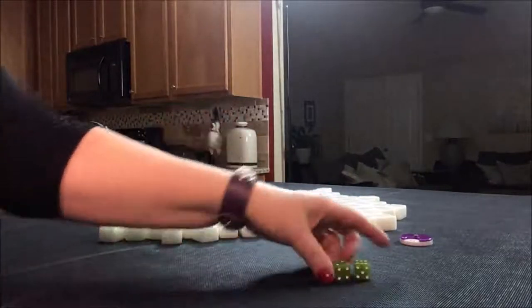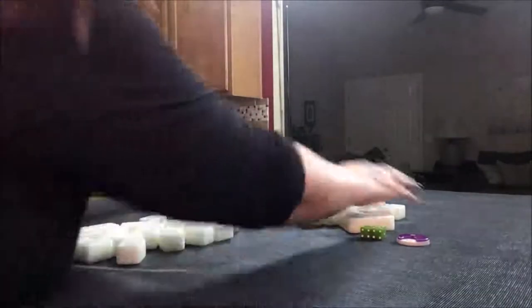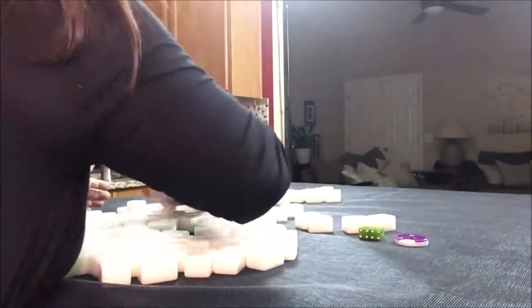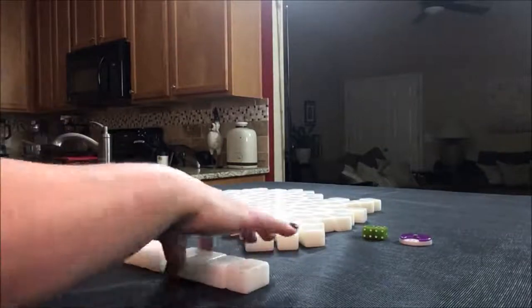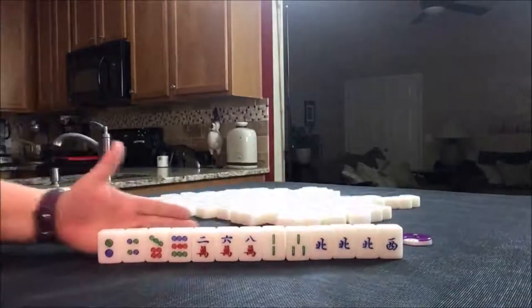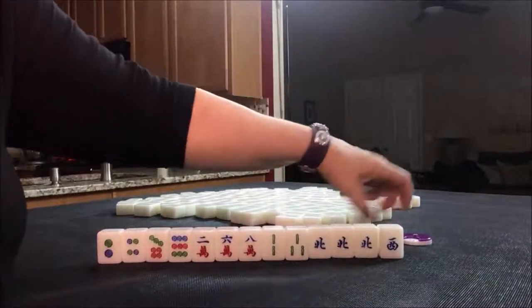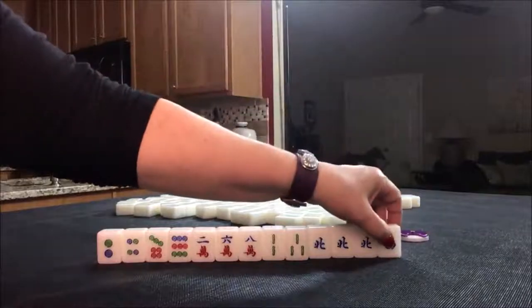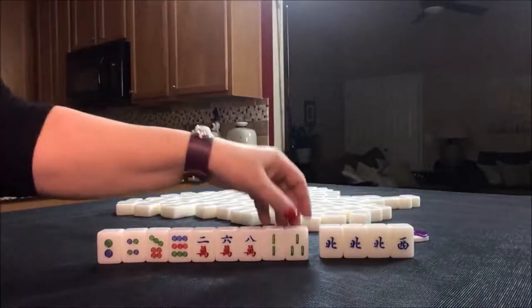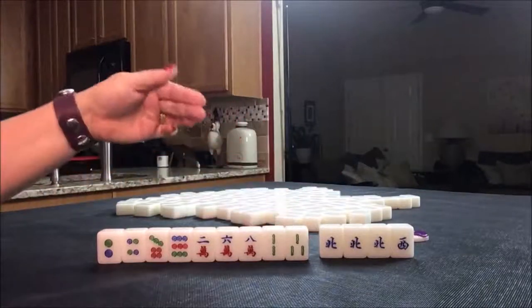Now we are going to go on to the west round, and this time we are going to be in north seat. Three fawn minimum. We have a pong of north — that is a fawn right there because we are in the north seat. It's west round, so if we could pair that up, we could maybe pong that too, so I would hold that. We have no flowers right now — that's actually a fawn. So right now we have two fawn; we need one more fawn.